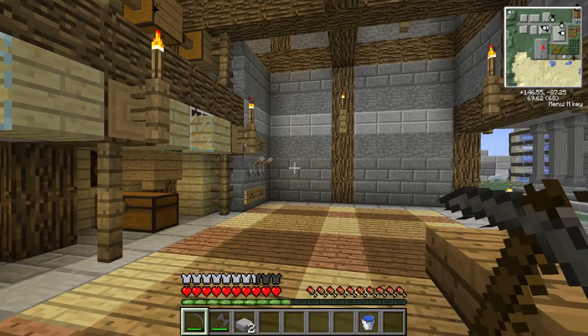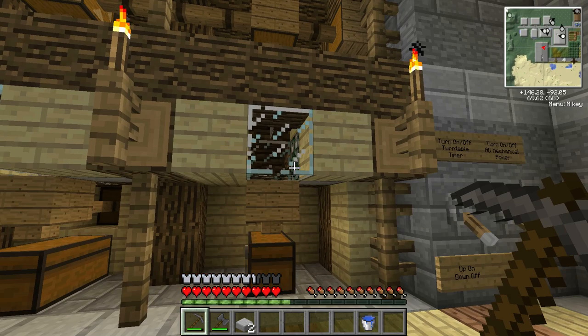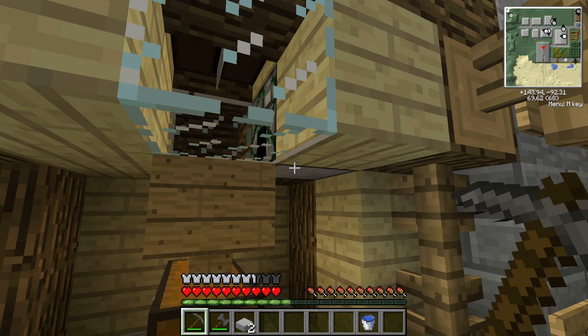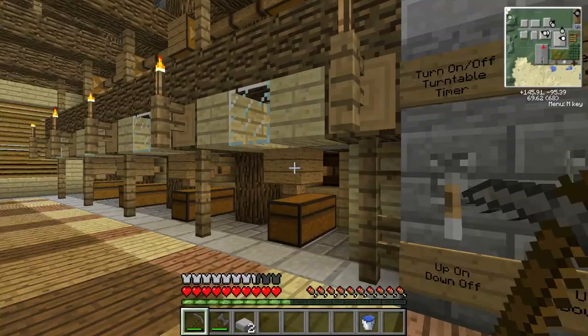Quickly, how this works — I got this design from Sergeant Slate; I'll link his channel in my description. It has the saw basically using gravity to force the items down, and the simple principle is the block dispenser will spit out wood as it receives a redstone pulse from a turntable that is located behind this wall.